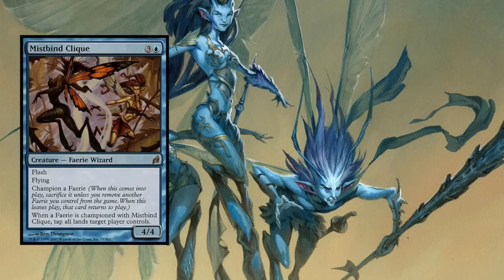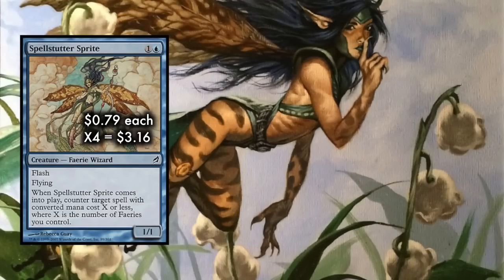Our third fairy creature is Spellstutter Sprite, a 1/1 flash flyer for 1 and a blue that reads: when Spellstutter Sprite enters the battlefield, counter target spell with converted mana cost X or less, where X is the number of fairies you control. As your board grows with fairies, so too does the power of Spellstutter Sprite. Early game it can counter key 1 and 2 mana spells, and as more fairies are on the battlefield under your control, this essentially becomes a hard counterspell for 1 and a blue.